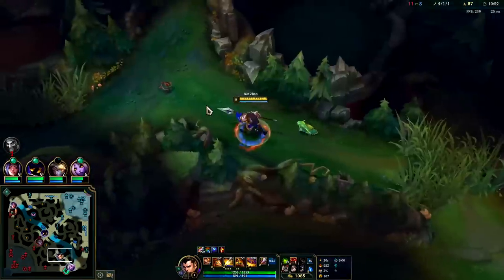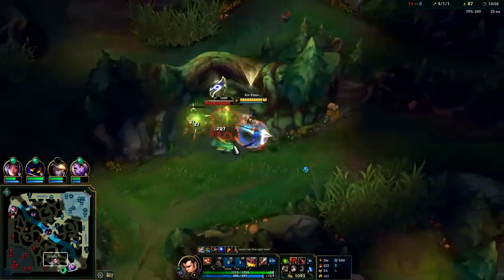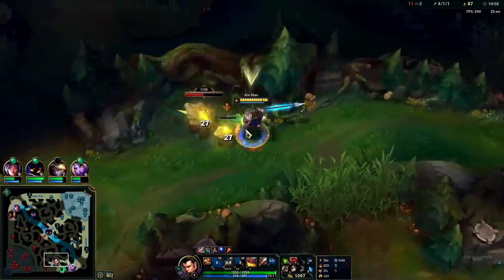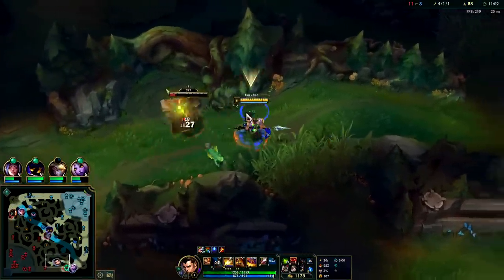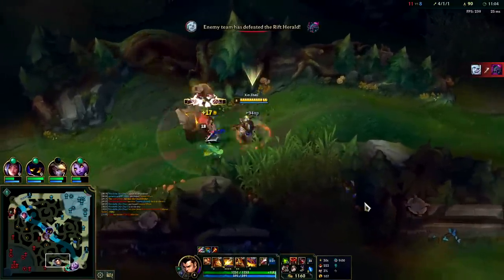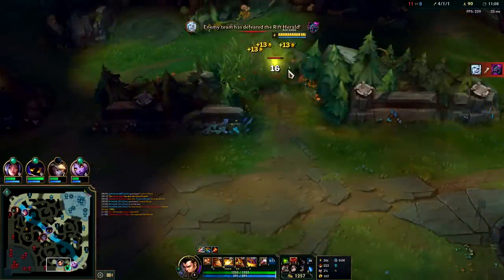Usually champions like Draven and Thresh do it together — it's very, very common. They're both kind of terrible champions and only good if you have high synergy with your teammates, and League is not a high synergy type of game. Both of those champions fall off.